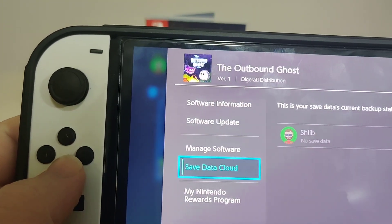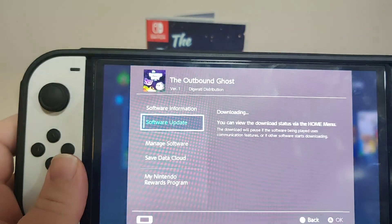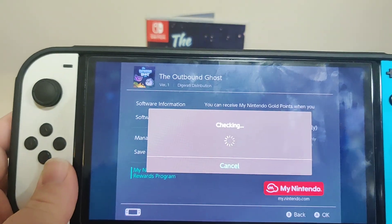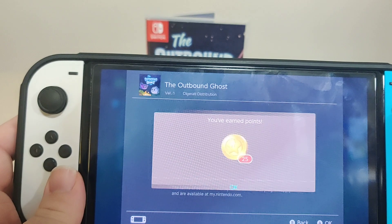We have version one on cart. Let's check for software updates — there is an update available. I don't think it's a proper update, but there's an update, and we get 25 points for this, so that's nice.